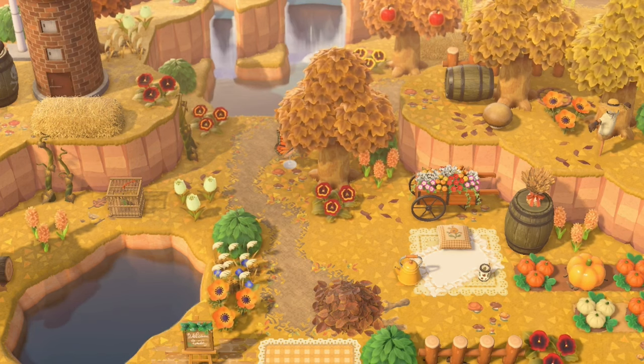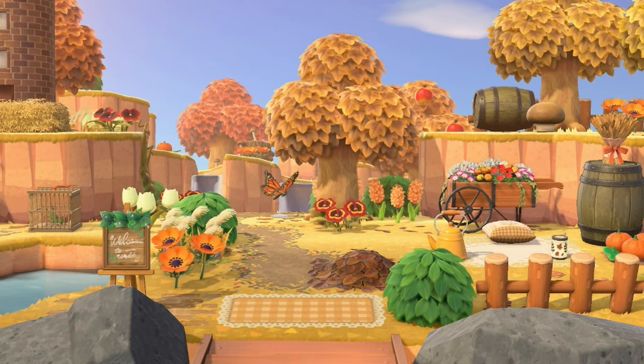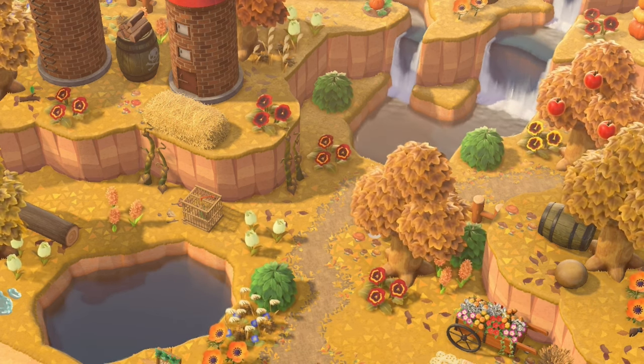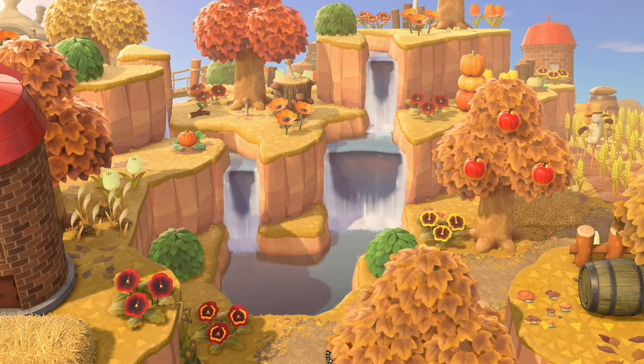At number 15 is actually one of my own islands — this is my autumnal farmcore island. I don't always do lots of terraforming at my entrances but when I do I like to get a little bit of everything in there. First off I have lots of cliffs here. There is a tiny little pond to the left and as you move back there is this snaking path through the cliffs. There is also a double waterfall connected by a stream.